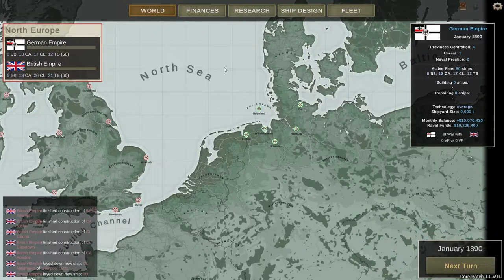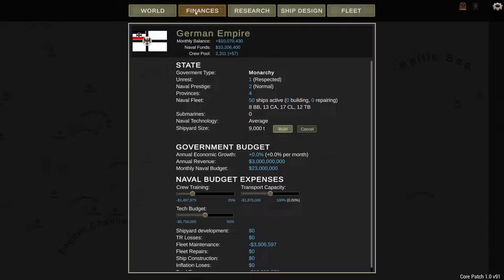Let's take a quick look at what we have. There's the world map, which tells you who you're at war with, what you're building, active fleet, unrest, prestige, monthly balance, and naval funds. Over in finance, the first number shows how much would be added to your funds if you did nothing, then your current funds and crew pool. There's also government, unrest, prestige, and provinces.